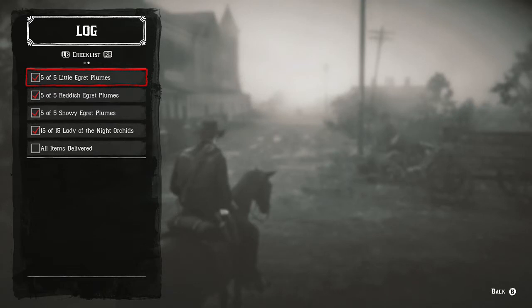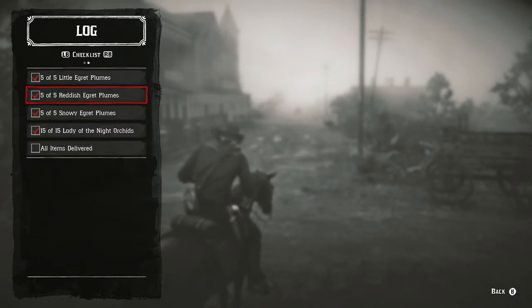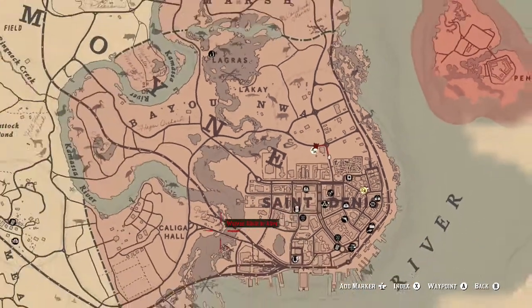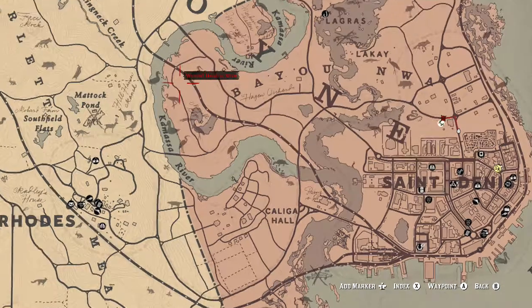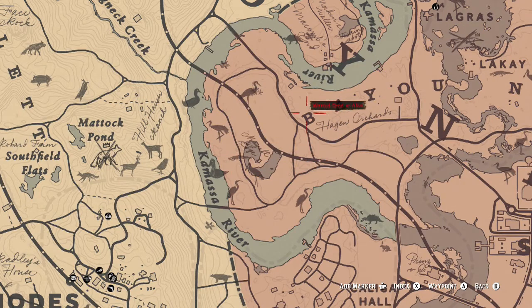Welcome back to my first playthrough of Red Dead Redemption 2 on Xbox One. We managed to do this task — Duchesses and Other Animals for Algernon Wasp — which was originally a stranger mission. We've got all the items, all located around this area. You have to wait for the lady of the night orchid plants to respawn after a couple of days when you pick them. I only managed to find around 11 or 12 in this area.